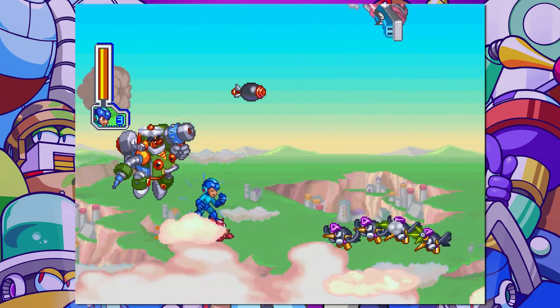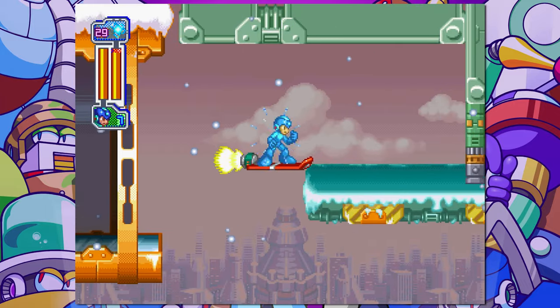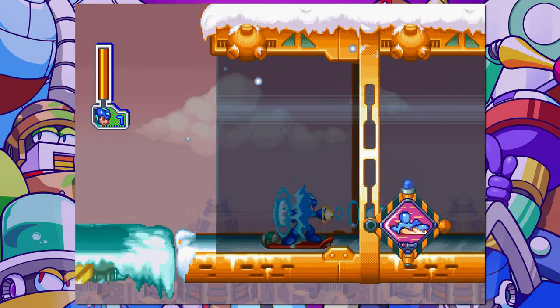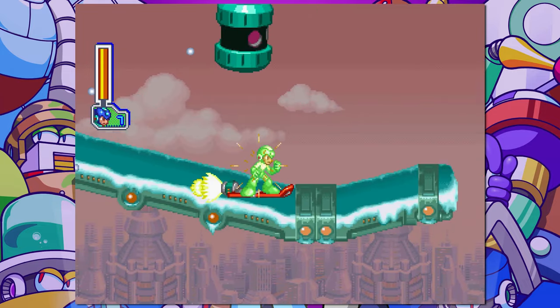Mega Man 8 is chock full of both stupid holes and just stupid things in general, but we all know that any hole associated with jump jump slide slide is automatically the worst. And I know there is a hole pretty much every time they say jump jump, but they all tie as the absolute stupidest holes from Mega Man 8.